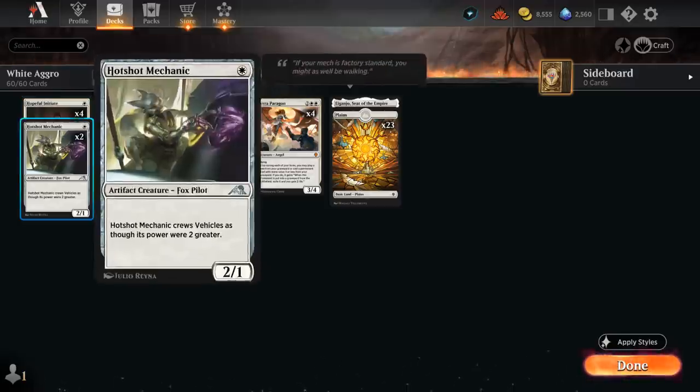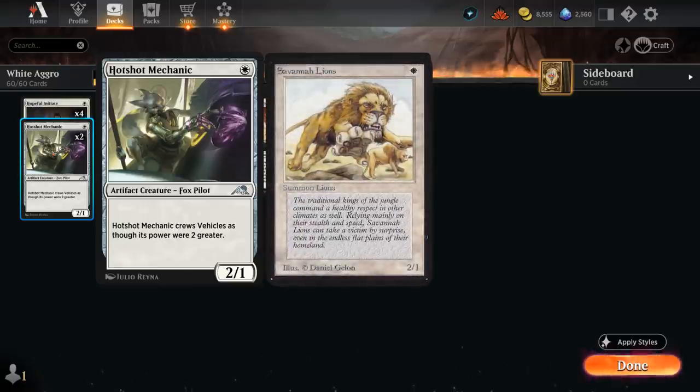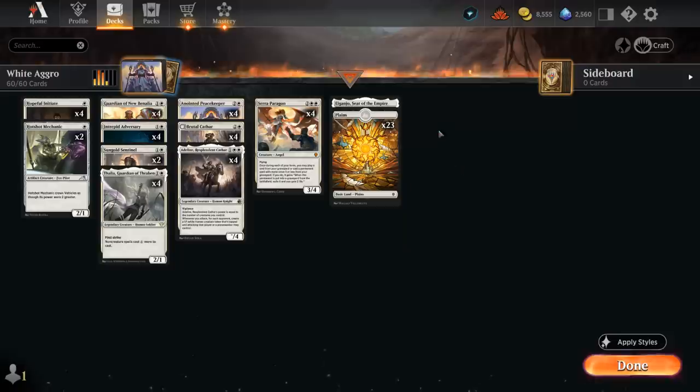To round out our 1-drops, 2 copies of Hotshot Mechanic — just a 1-mana 2/1 in this deck, good old Savannah Lions. Our mana base is 23 plains and 1 Eiganjo; sadly no creature lands to play with nowadays. So that's our deck — let's jump into some games and see how it does.